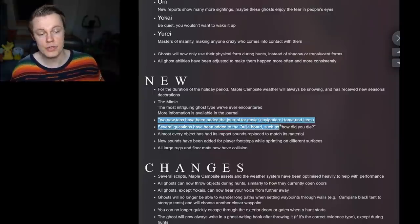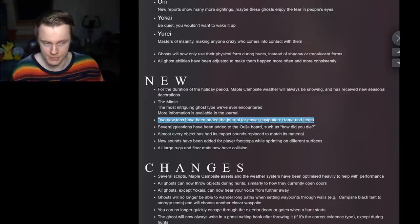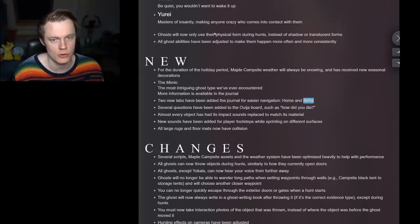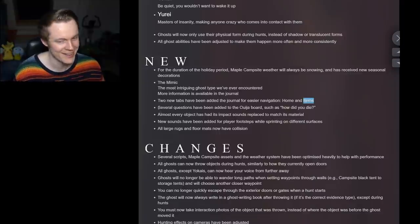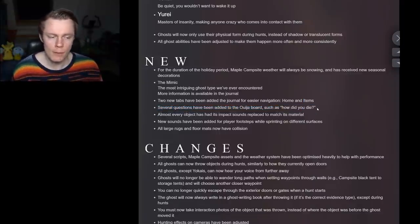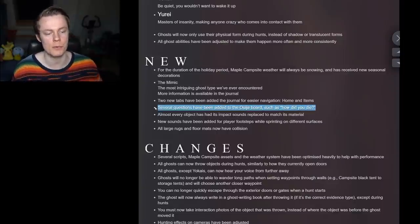Two new tabs have been added to the journal for easier navigation: home and items. Items will allow you to read about the cursed possessions and stuff like that — maybe even show you where you can find them. Several questions have been added to the Ouija board, such as 'how did you die?' — very cool. Now that they've made the Ouija board more interesting, it's going to suck that you only get it like one out of every six games on average.